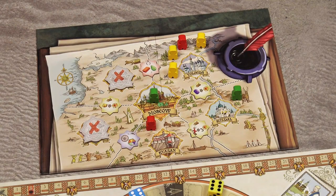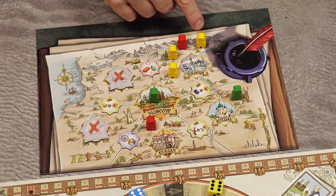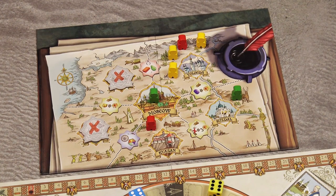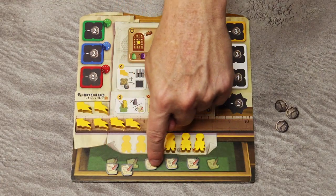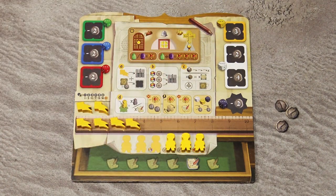After choosing a city area, pay a number of permits equal to the number of contractors now in that area, including the contractor you just placed. In this case, with 4 contractors present, you must pay 4 permits — returning them from your personal supply to the general supply.